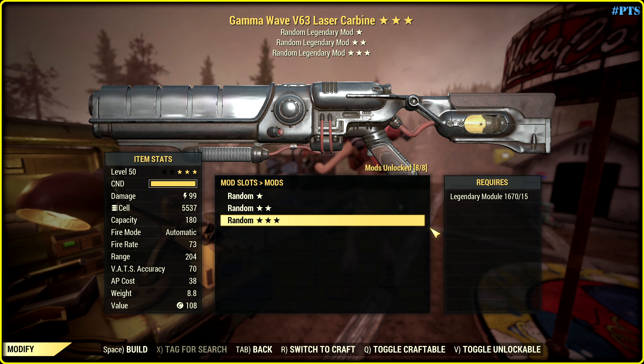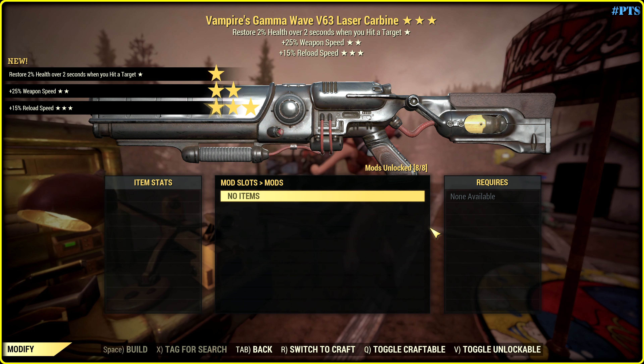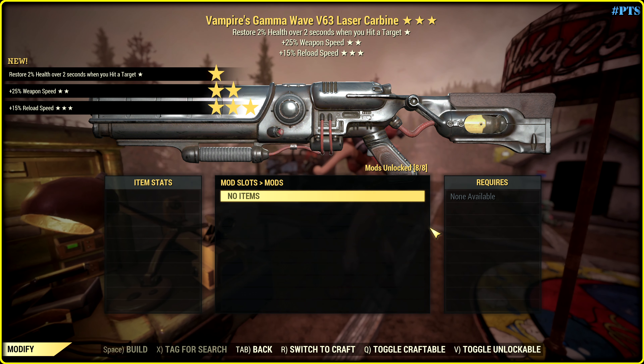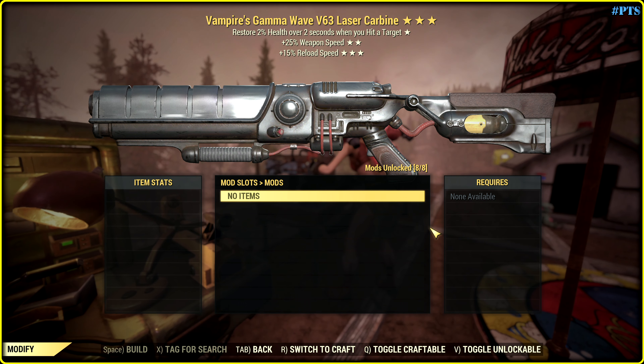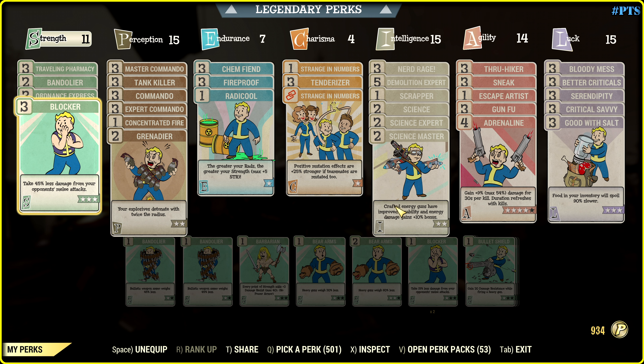Make me proud of you. Not bad actually — faster fire rate and faster reload. Look at this vampire. Vampire is great for bloody build. Here's my standard commander build with science perks that give more damage to energy guns.